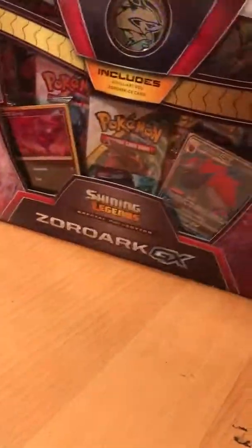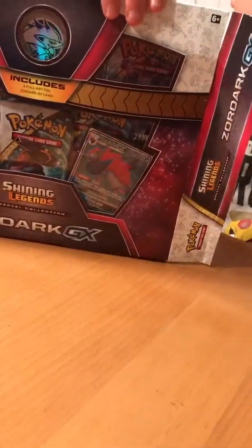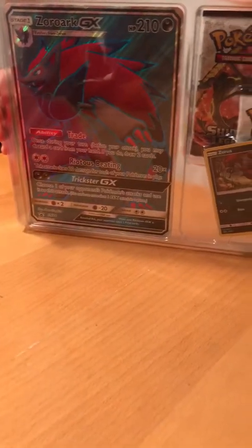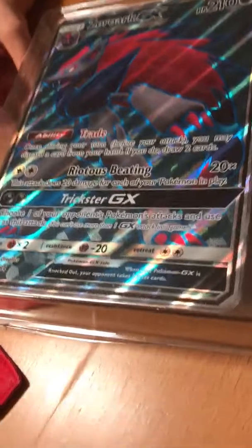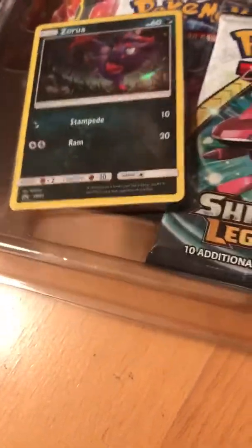It's open. So if I pull it out, it contains, as you see again, a metal coin, five packs, and a Zorak - two Zorak GXs, one big, one smaller. They're Full Art, so that's really good. The metal is beautiful, same with the Zorak GX. You can see Zorak in the background, so that's pretty cool.